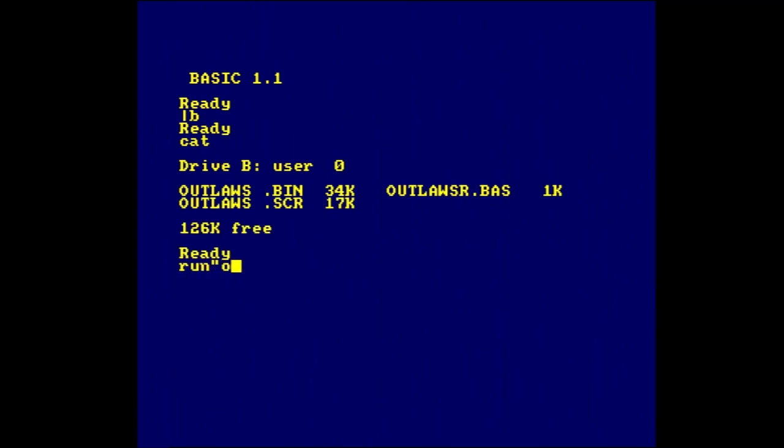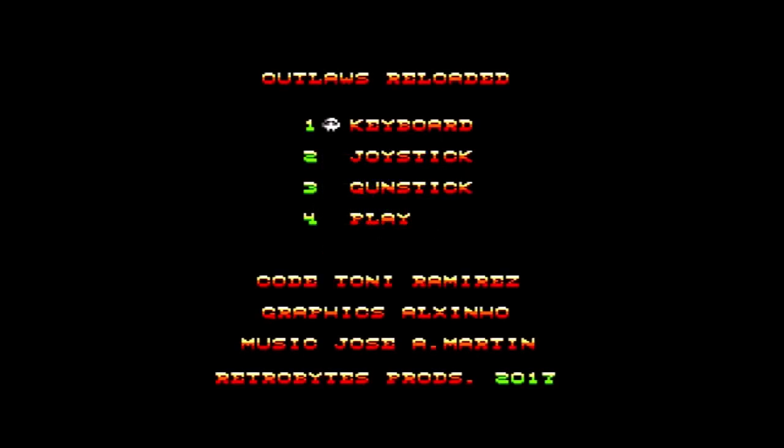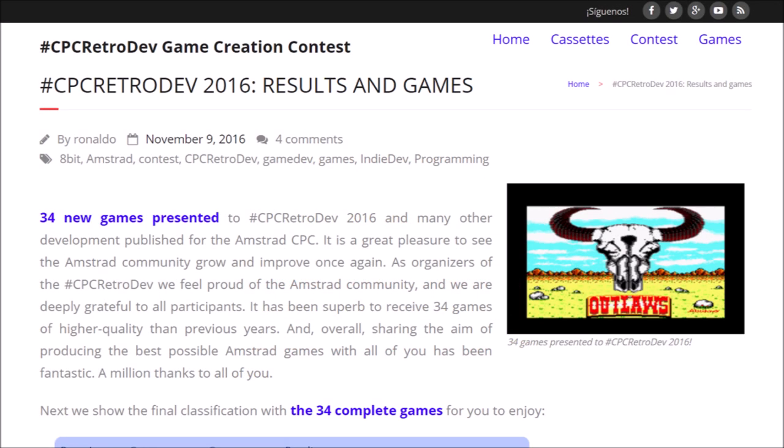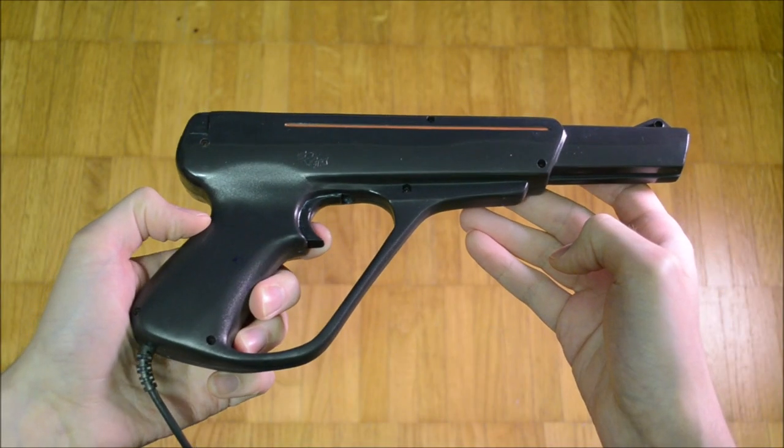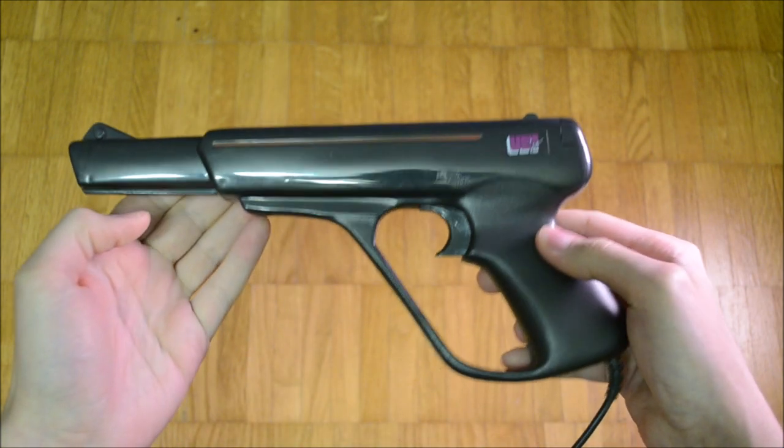Outlaws Reloaded was made in 2017 by Retrobytes Productions for the Amstrad CPC. It is the only Amstrad exclusive lightgun game I am aware of. A keyboard or joystick controlled version of the game, solely called Outlaws, was created in 2016 as an entry for the CPC RetroDev 2016 competition and won first place in three categories. The reloaded re-release added support for the MHT Engineer's gunstick lightgun controller.